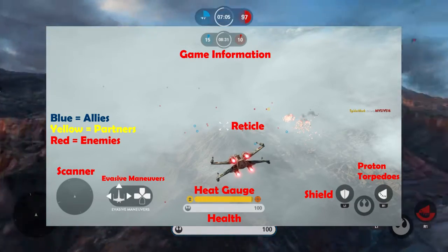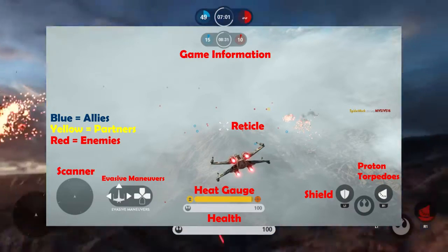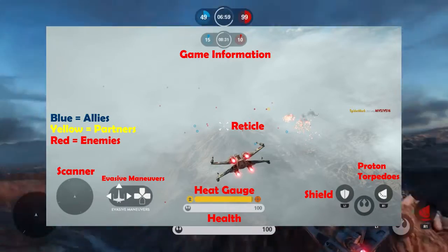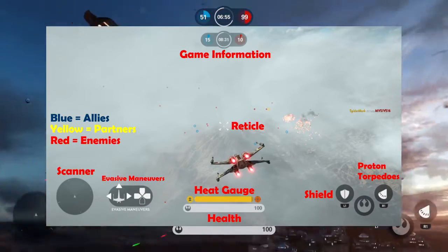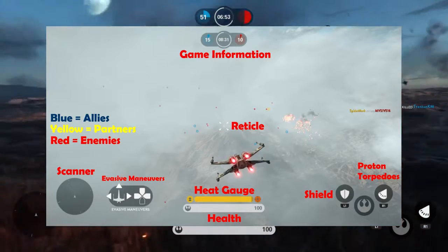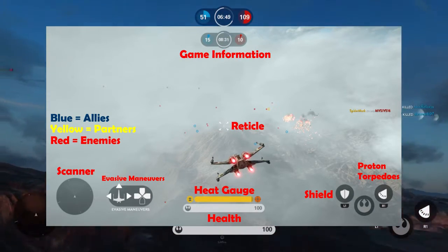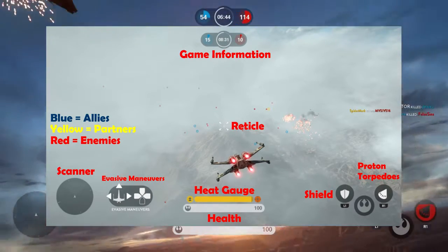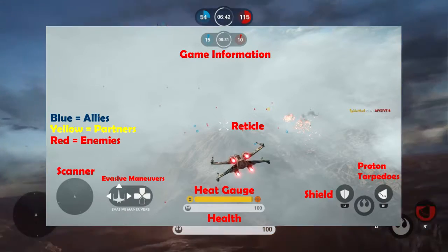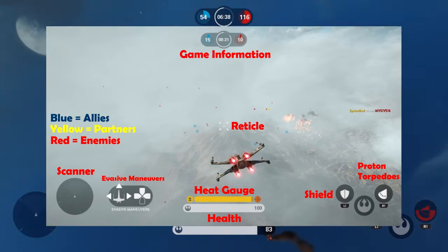Your directional buttons are your evasive maneuvers. If an enemy gets on you and locks onto you, you're going to need these available or you're pretty much a dead duck. You can use left, up, or right to evade enemy fire. Down will change your field of view between first and third person. But left, up, and right — you're going to need those when somebody locks onto you, or you're going to be in a lot of trouble.